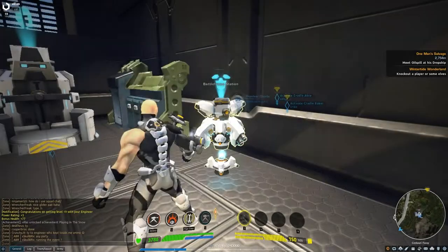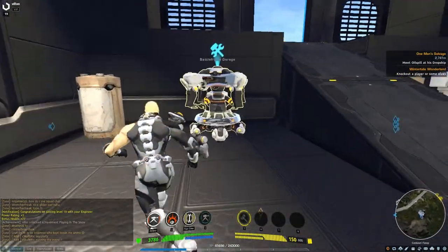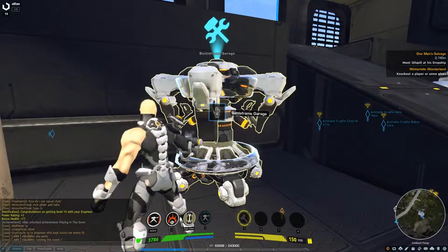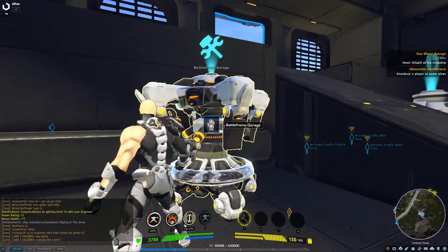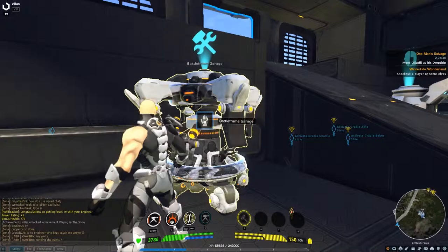Once you've picked out the suit you want, you can come over to this little thing called the Battleframe Garage. These are all over the map as well — you never have a hard time finding either of these devices. Again, you click on it using your interactive button, which is the E key by default.